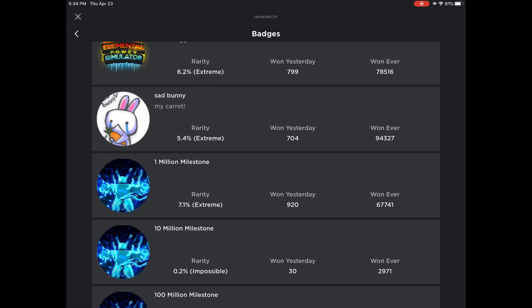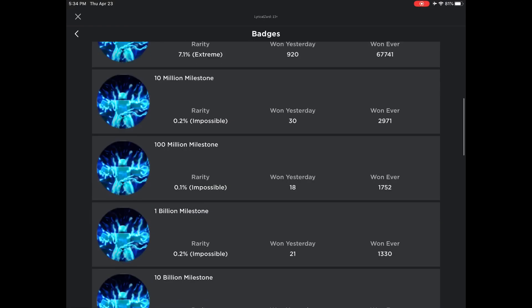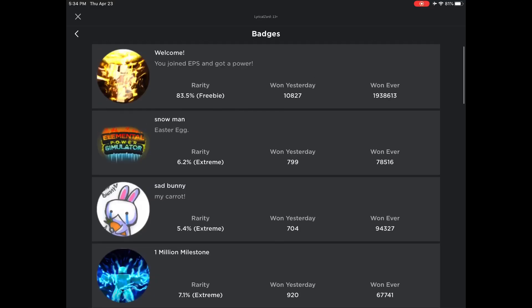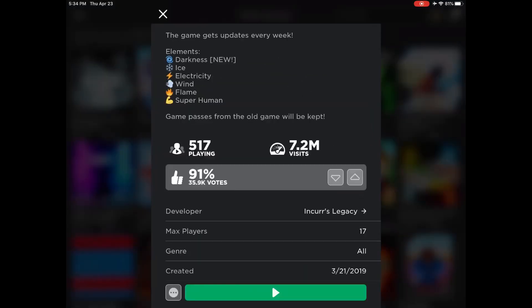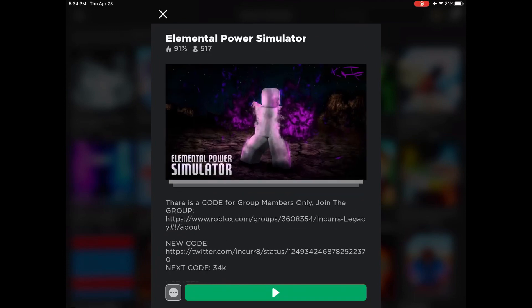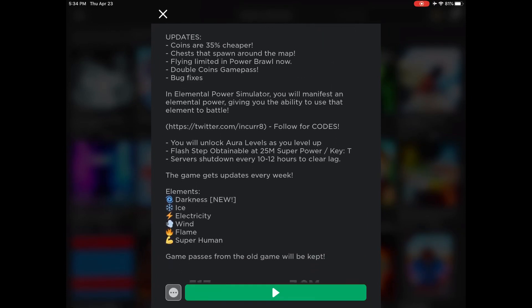You're going to get one million strength, you're going to be OP, and you're going to be amazing at this game. Look how amazing this is — you're going to be able to get this with these codes. It was like impossible without them. This is a pretty cool game though — I think I played it when it came out in like 2019. I had like a light power and some light kick or something.